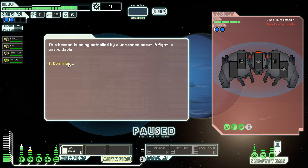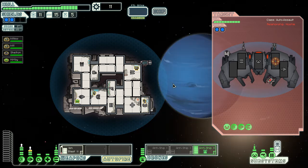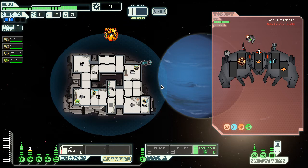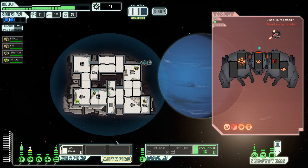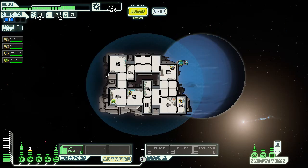Unmanned scout — awesome. Go anti-ship drone number two! Good shot. Alright, we took out that bomb — now they just got the laser. Excellent. I think we got this one. I really need to get more drones. They keep giving me missiles though.